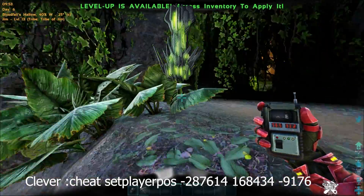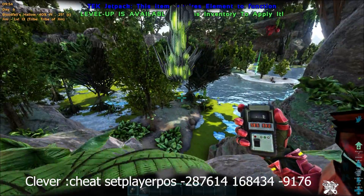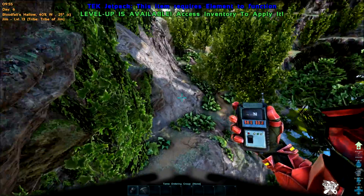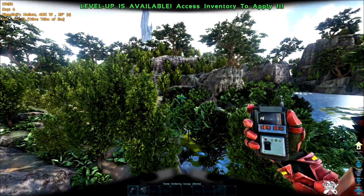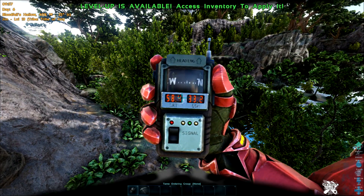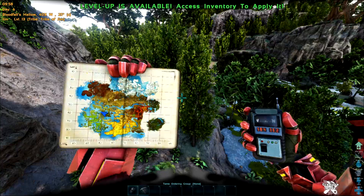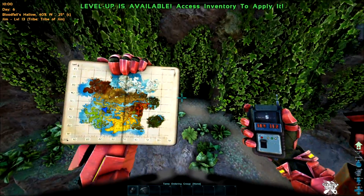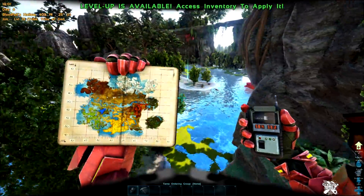Next one is the Artifact of the Clever, and it's in a cave. It's only a short way — there are two ways you can get to it, but it's only a short cave that goes straight through. We are at 58.4 by 33.2, and there we are on the map.